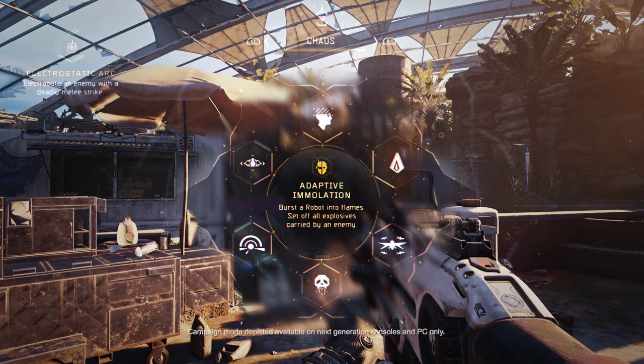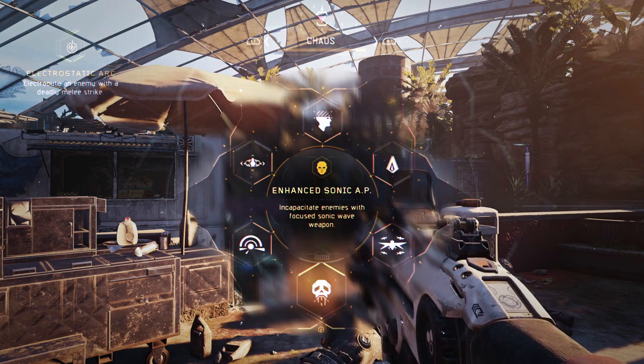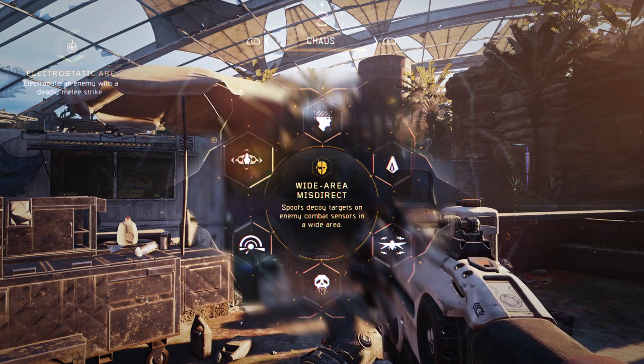The first set of Cybercore abilities is Chaos — a set of abilities designed to throw the enemy into a total state of confusion while you attack.